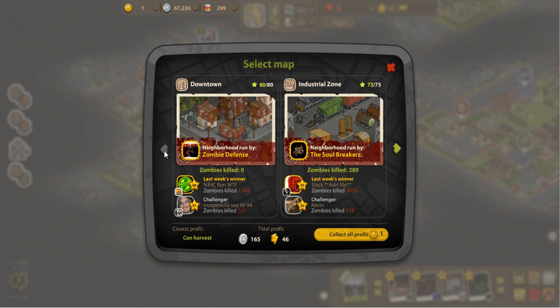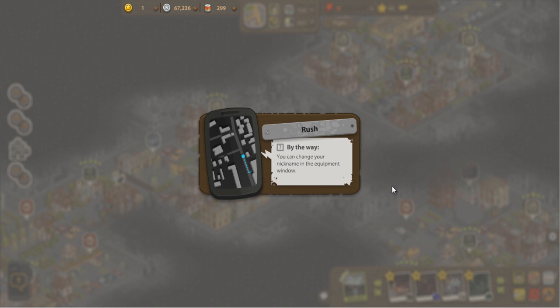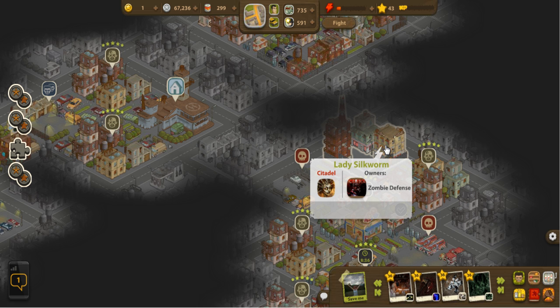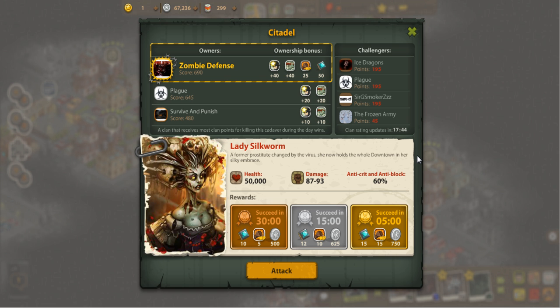Now we're going to go all the way back to the beginning area to show off a citadel battle. This citadel battle is beneath me — I'm capable of doing it on my own. But normally it will be quite a difficult battle where your entire clan is meant to come in and help you defeat the creature in a certain amount of time. Depending on how quickly you defeat it, you get different rewards. If you get it in five minutes you get one tier, 15 minutes another tier, 30 minutes another tier, and if you don't do it in 30 the battle is over.